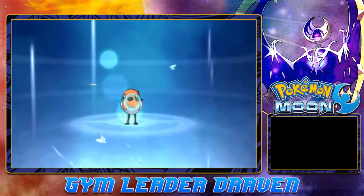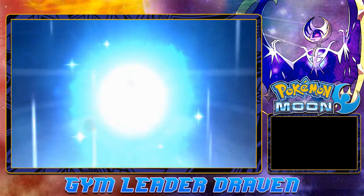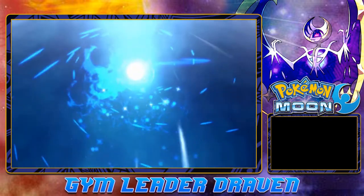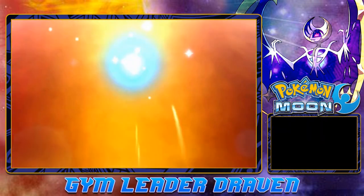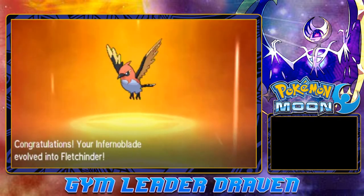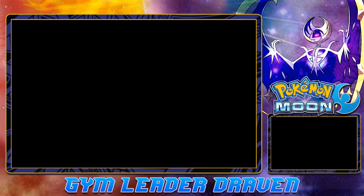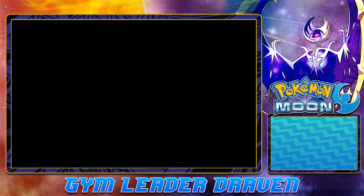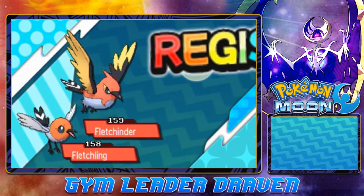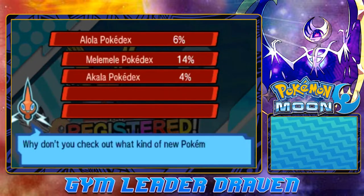Just like that, Inferno Blade evolved into the next stage! Look at this guy — one battle in... actually three battles in, to be precise. There it is, guys — we are right there with our team. Because Fletchling evolved into Fletchinder, it has gained the Fire-type capability. BAM! Fletchinder — I don't even know how to say its name. Don't even know what its name is all about.